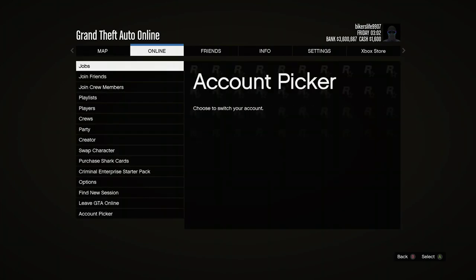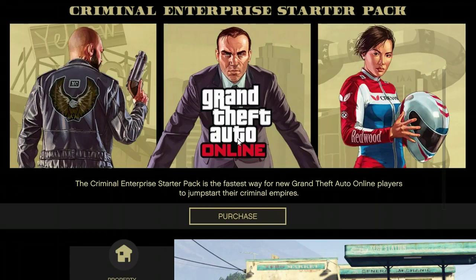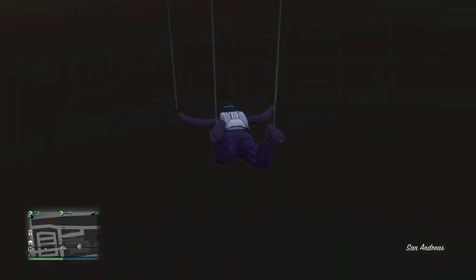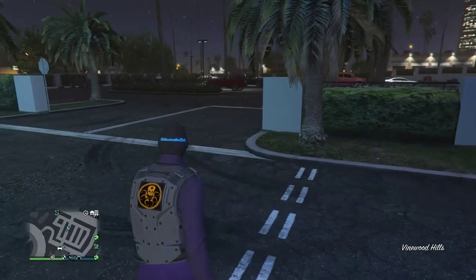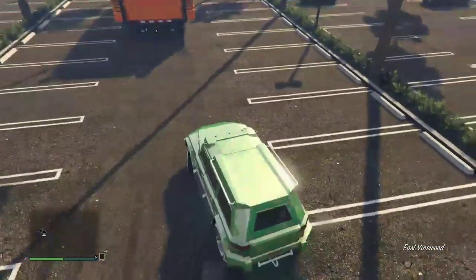He's gonna press pause, go online, then go to the criminal enterprise starter pack. Once he's in there, he's gonna back out, back out, and back out again. Now he wants to press Y to get out of the car and it's gonna put him skydiving. Once he loads up like that, I'm just gonna get the car ready for him.